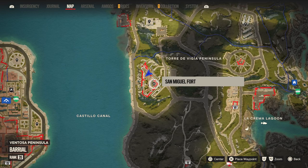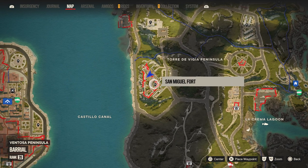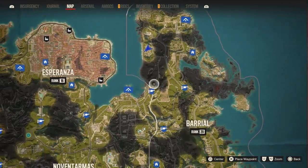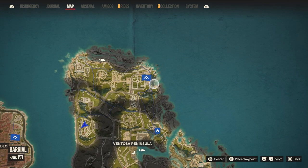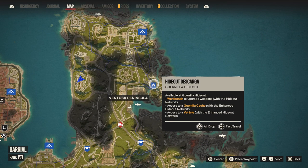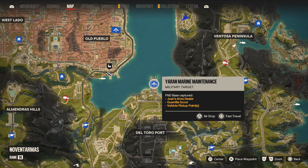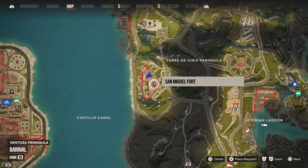The location is San Miguel Fort. The easiest way to get here, I found, is to just fly over from one of the checkpoints you have nearby. I simply fly over from the hideout on the right side. You can also airdrop into the del Toro checkpoint, or do this military target here and airdrop in — it's a very quick journey. Let's go ahead and hop into it so you guys can see exactly what I'm talking about.